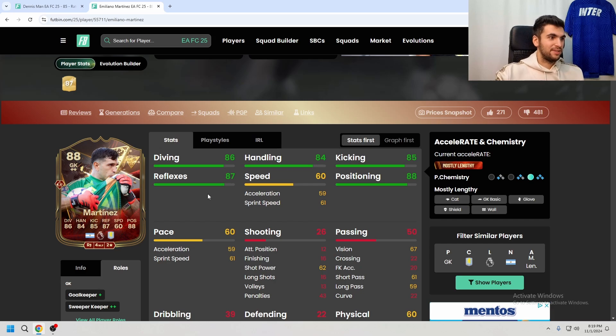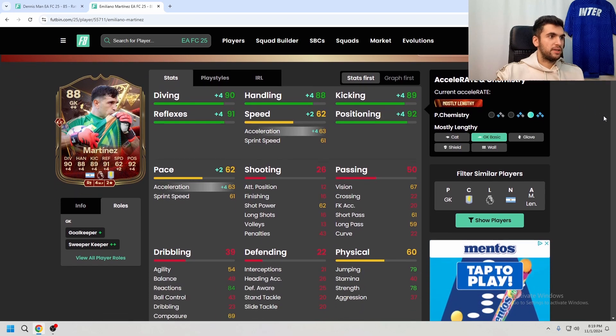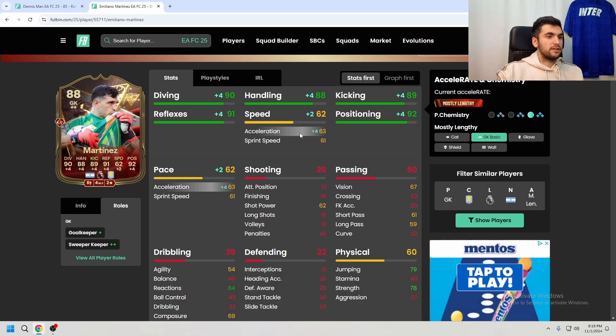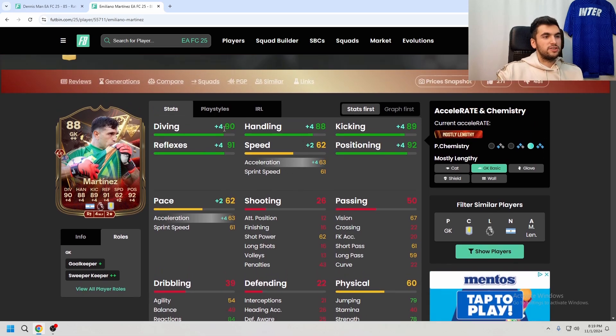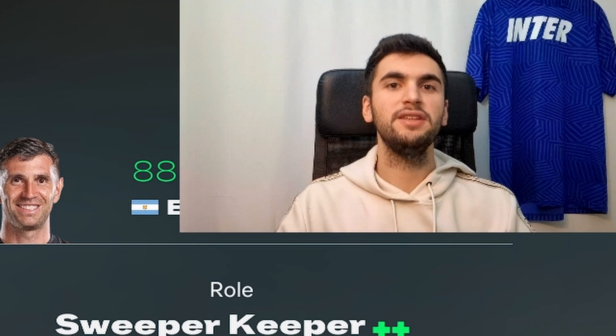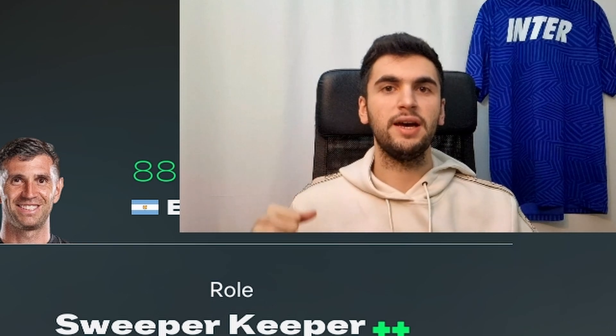He looks more like an 87. For the chemistry style, Basic is gonna be perfect for this card because he's a Sweeper Keeper Plus Plus and Rush Out Plus. That's why you have to improve his acceleration, reflexes, diving, and all other stats. I'm gonna play him as Sweeper Keeper Plus Plus and see how good this card from Aston Villa is.